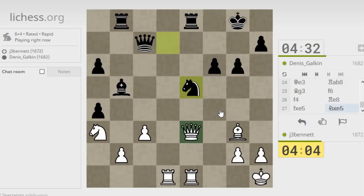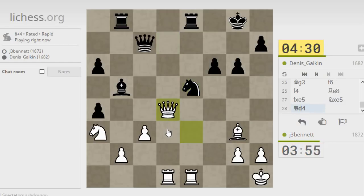Looking at f6 but it doesn't seem so great. Wonder if I need to take it. Well, if he goes to d3 now I can trade rooks with check, and take the knight getting two pieces for a rook. I'm also kind of indirectly looking at the f6 pawn, and I have a chance to get my queen on the light square there and check his king.